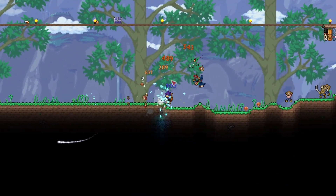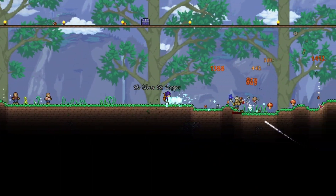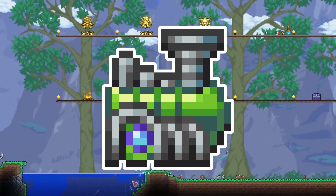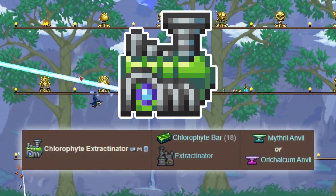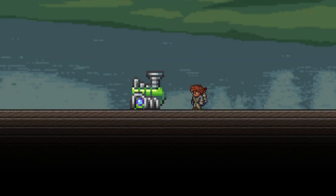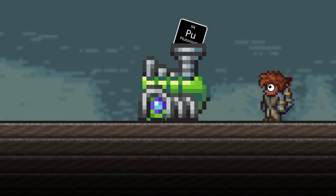The Extractinator is cool, but in 1.4.4 we actually got an upgrade for this item: the Chlorophyte Extractinator. It's a post-mech boss item that's pretty simple to craft, just needing an Extractinator and 18 Chlorophyte bars at a hard mode anvil, at which point you end up with this machine that really looks like it could produce something very dangerous.